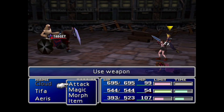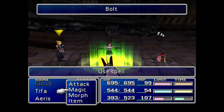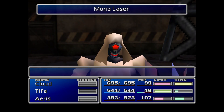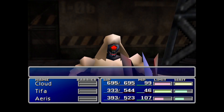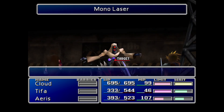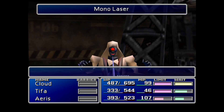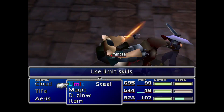Other than that, this battle shouldn't be too tricky. The one thing to note that's a little bit annoying is it does tend to cast some status ailments in the New Threat mod. As you can see here, Aerith has been put to sleep with that area-of-effect sleep, and this mono-laser ability is a very nasty ability that is cast three times per turn for quite a nasty amount of damage. This is where Cure All is pretty much going to come into its own.